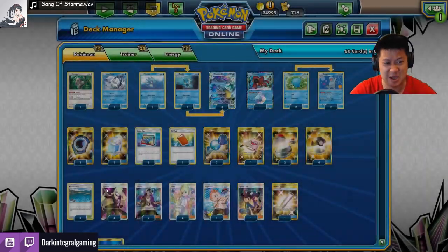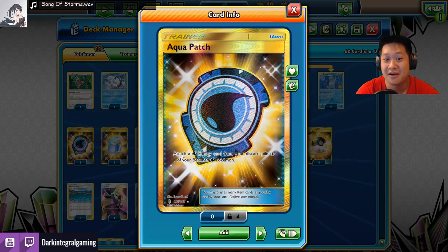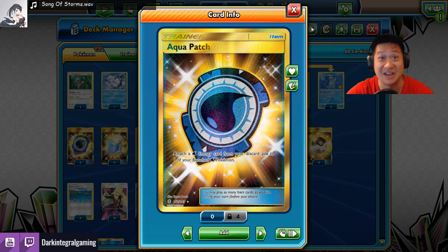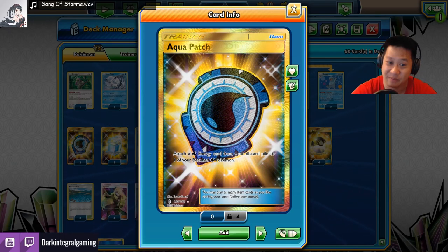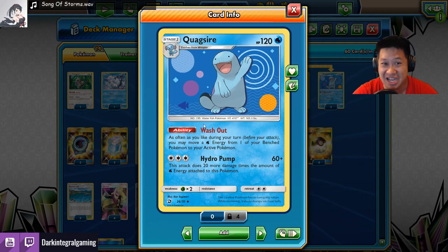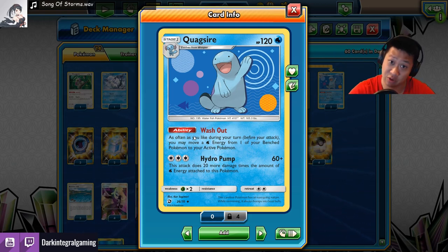How do you get energies there? Aqua Patch — get water energy from the discard pile onto your water Pokemon. These have no limits; you can play as many as you get in hand. Once they're on your benched water Pokemon, how do you get them to the front? Washout — Quagsire. Send the water energies to the front Pokemon as often as you like. Unlimited water energies go to the active Pokemon.